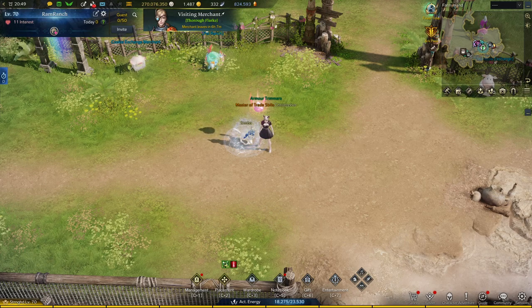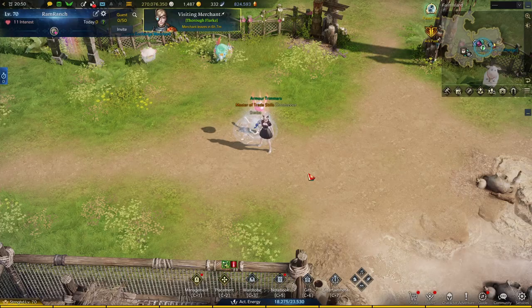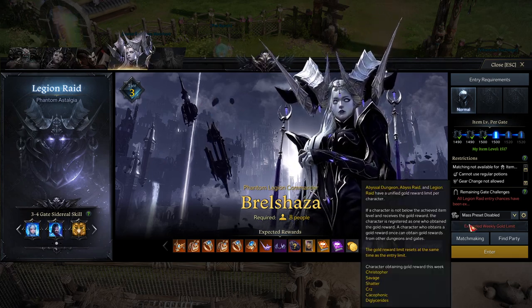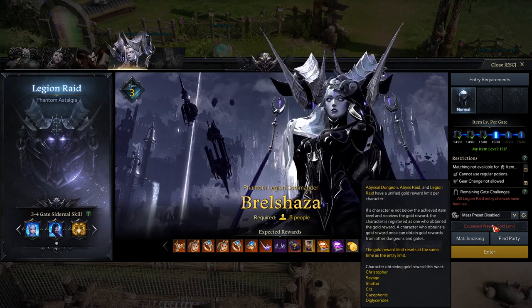Today's video is about what raids you should drop now that Brel Shaza is out. For legion raids, you can only get three gold rewards a week from each legion raid, and you can only get it on six characters a week.